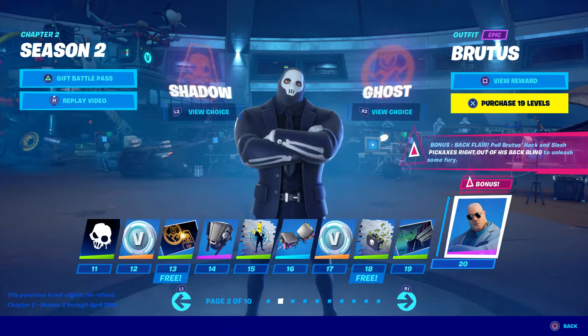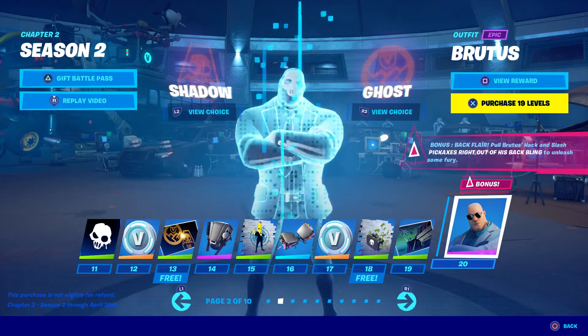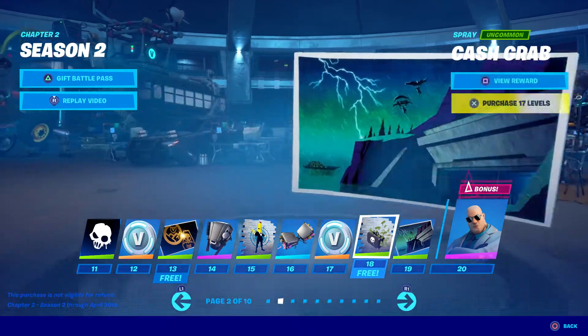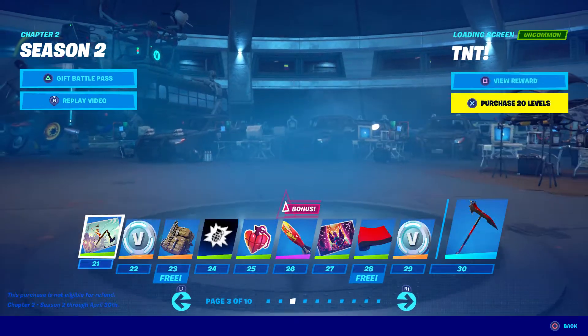Okay, wait — I just hit L2 and it made him black. There's a Shadow and Ghost version of him. I sure hope you can get them both. I like the Shadow version more. Looks like a bank robber — I think that's what they're going for with him.